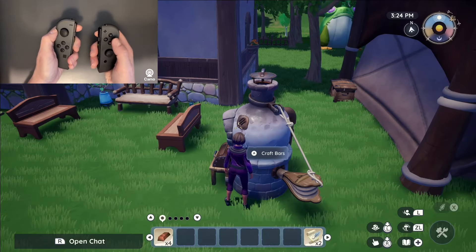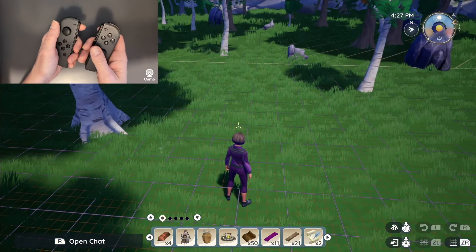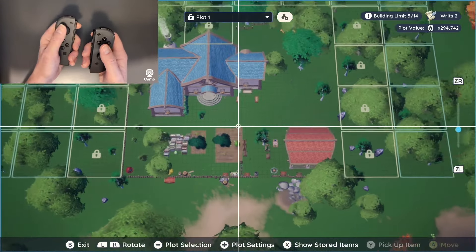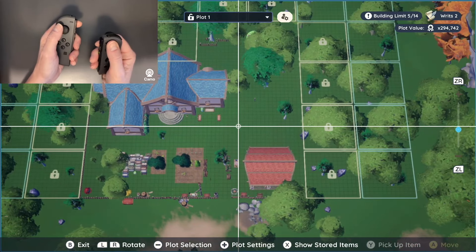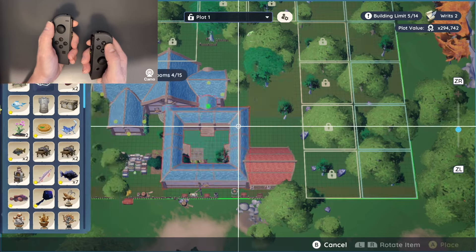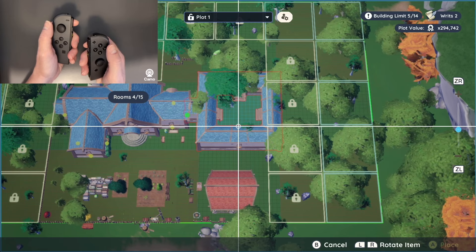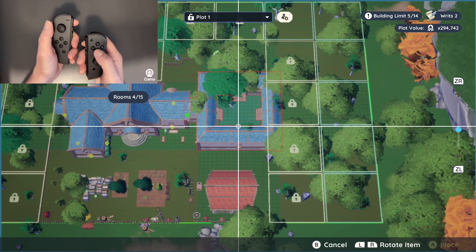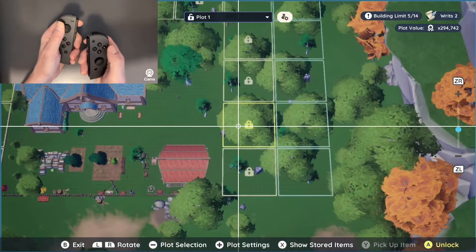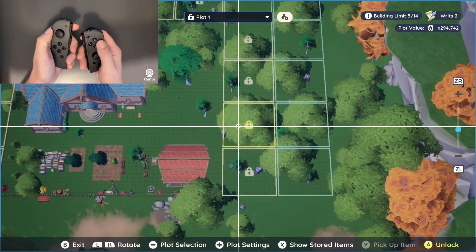You cannot move it if things are finished in it. So I took that out and was able to move it. I moved everything else out of the way. I hit the large circular button on the right to close out, then the large circular button on the left for the overview shot. I hit X to show stored items — that allows you to see pieces of the house you have stored but not yet used. So I could see what I needed to get rid of.